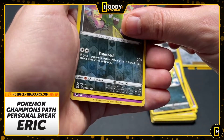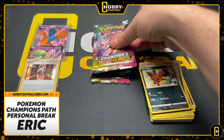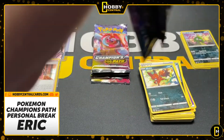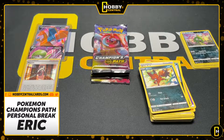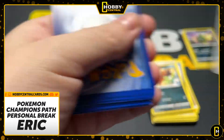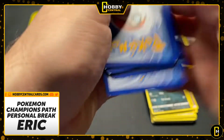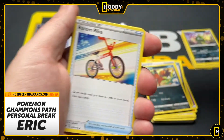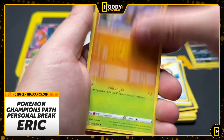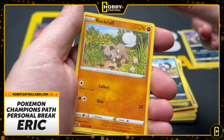Here's a Trubbish and a Hatterene. As a matter of fact, one of the two PSA 10s we're giving away — you saw it — is that card right there, the Charizard V promo out of Champion's Path.